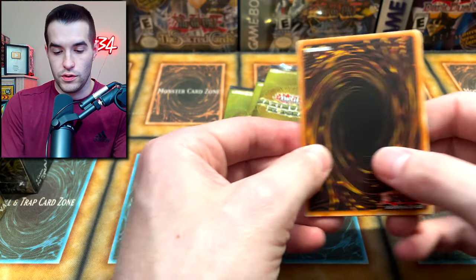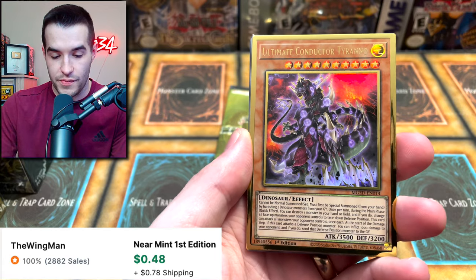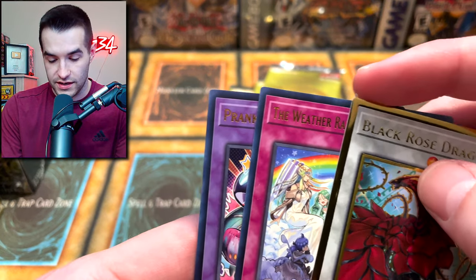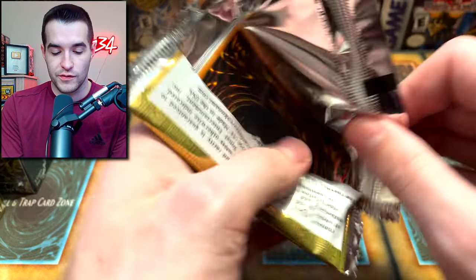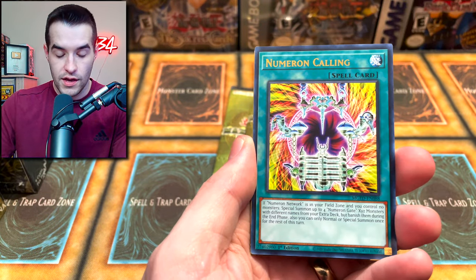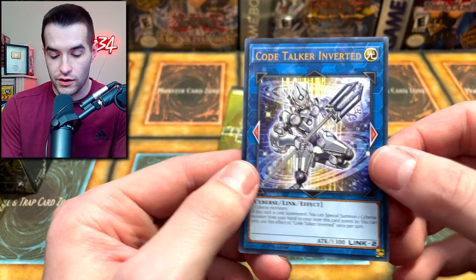Here we go — first pack, Maximum Gold. Let's see what we can pull. We have the Ultimaya. Rainbow Neos is a good card. Ultimate Conductor Tyranno — big fan of that card from the Dino deck. We got a Zephraios and a Black Rose Dragon alternate art — very cool, except it's got a little bit of a crease going on there. The back corner is not in beautiful shape. So that's kind of unfortunate. We have three packs to go. White Dragon Wyverburster, X-Saber Invoker, Numeron Calling, Chamber Dragon Maid — I think this one had value originally. Ghost Belle and Moonlit Chill, and Code Talker Inverted to end it.